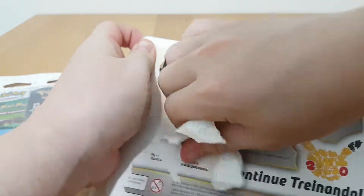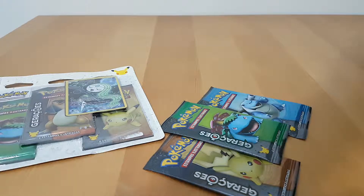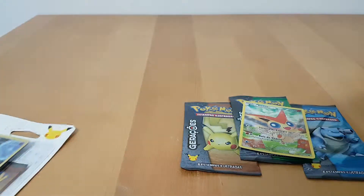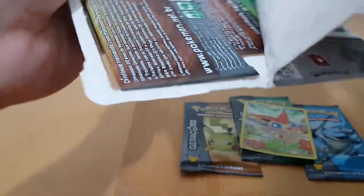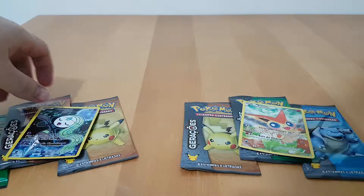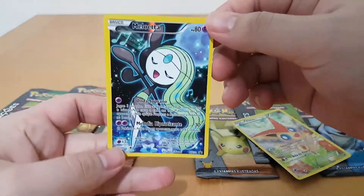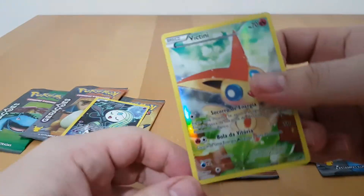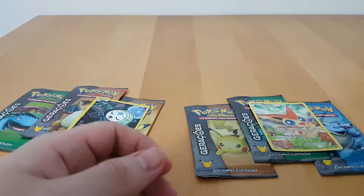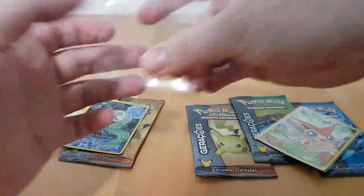I'm always so bad at opening these. So here we are — Meloetta and Victini. Let's take a look at these. These full art promos are always so beautiful. I do enjoy these quite a bit. We do have them already, but it doesn't hurt to have more beautiful cards. Let's put them in sleeves because that's the way we roll.